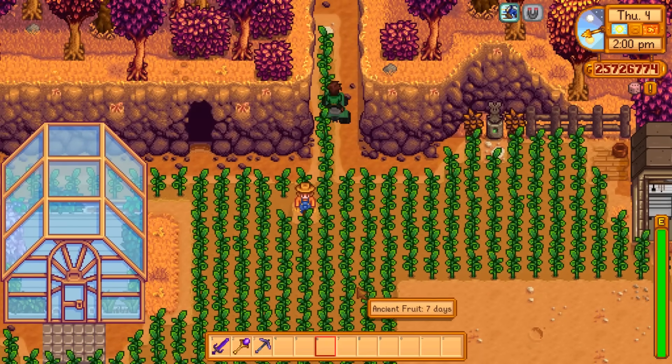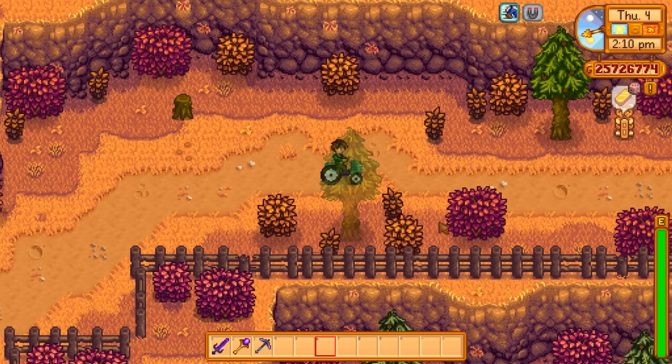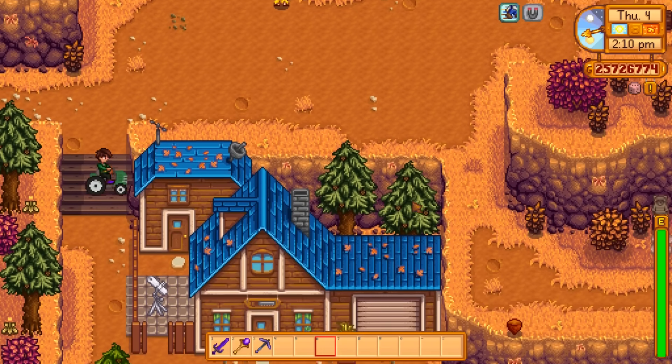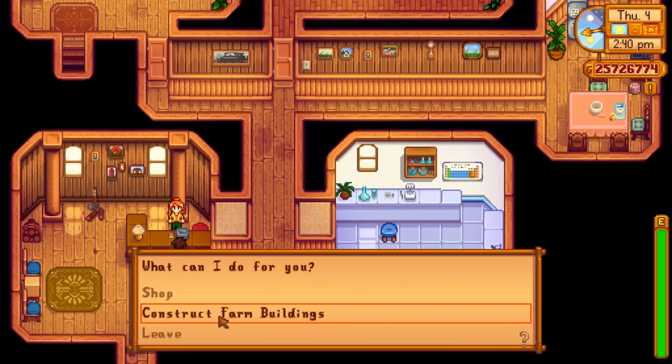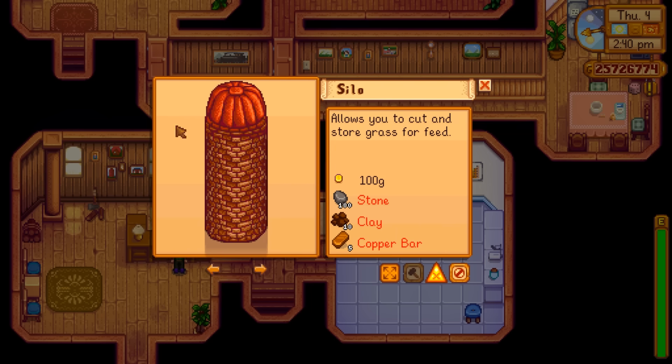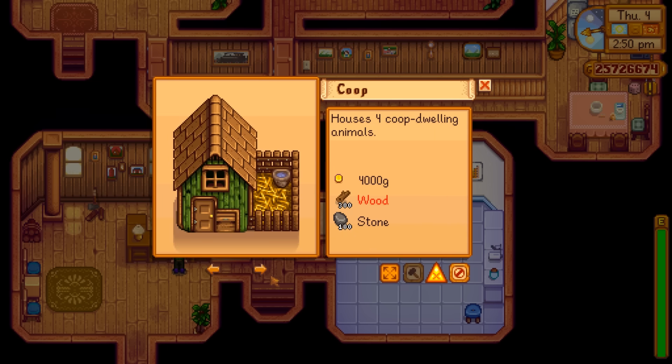Let's go see Robin again and pay her one more time to build another building. As always, the first thing you want to build when dealing with animals is a silo — that way you can feed the animals and store your grass. Once that's done, we can start with the coop. The coop is pretty straightforward and you'll probably have it pretty early in the game: 300 wood, 100 stone, and 4,000 gold.